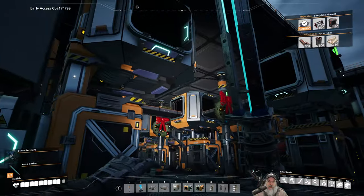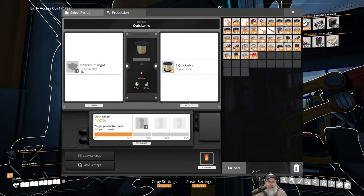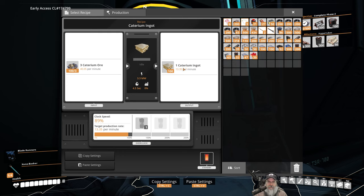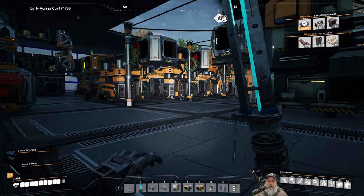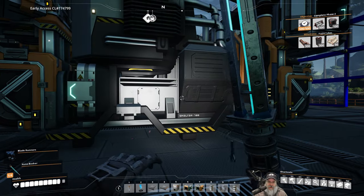They're all being merged back together and sending ore to four smelters, all making quick wire. Each takes in 12 per minute, so we have 48 coming in per minute total across the whole manifold. These guys are outputting 13.35 per minute, so that's about 40 per minute total. They're consuming roughly 48 per minute — a little bit faster than what's being sent — but that's fine because this is just our side caterium line, not a main production line. It mostly exists right now to produce coupons.